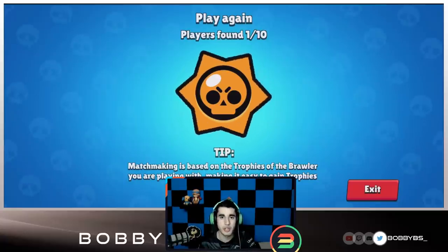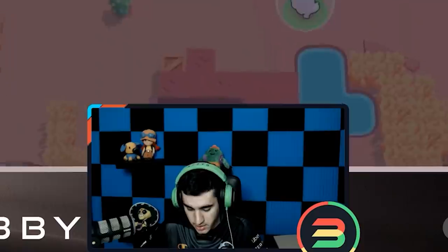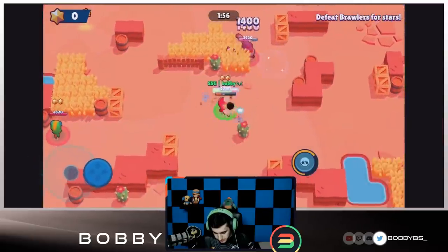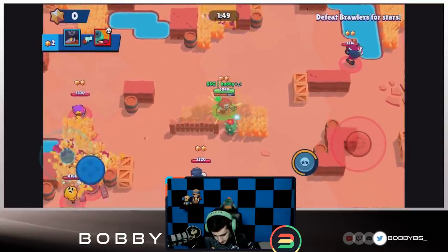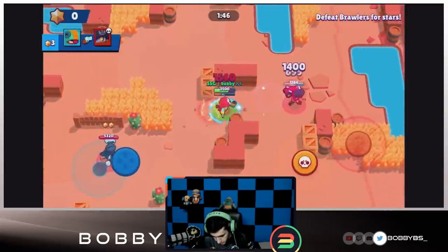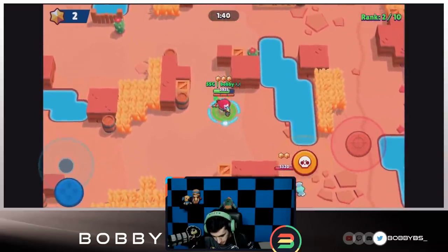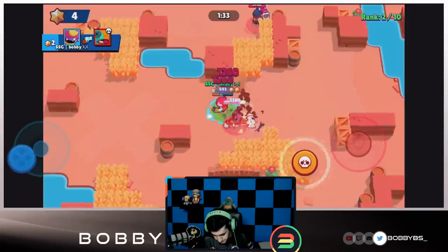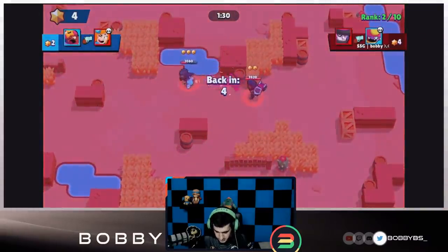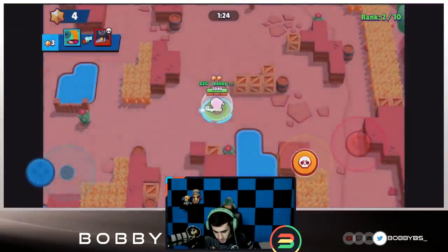Let's hop into our fifth and final game, hopefully end on a positive result. Here we go — we're spawning right beside a Darryl. We're currently plus 38, so things are looking good. Let's find that Darryl. Probably gonna challenge this Brock — that's a kill for us. There's a Mortis trying to get us. That'll be a free kill — we're going down though. Second place, not a terrible start, a little bit better than last time, although the slow starts definitely did hurt us.